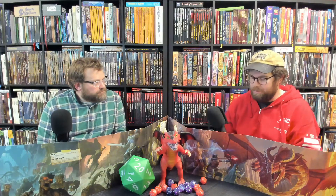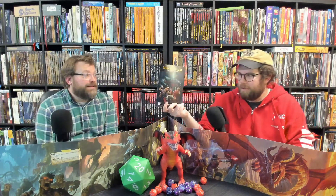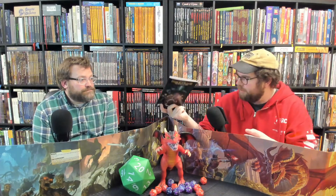In a similar vein of characters that are animals: in Humblewood, The Heart of Dacko from Hit Point Press, for 5th edition, you play as woodland creatures.